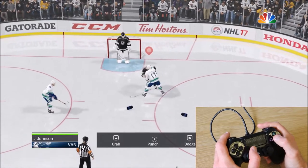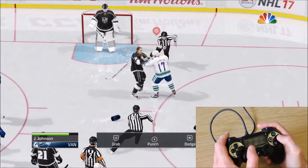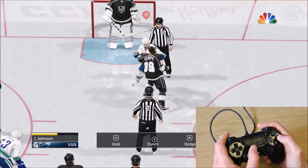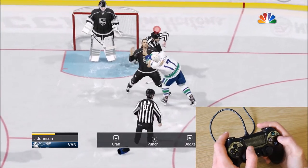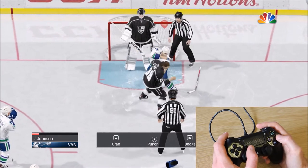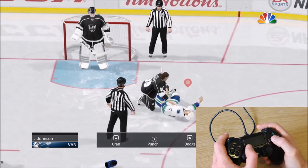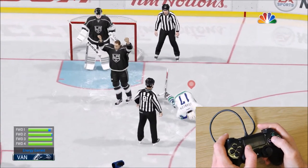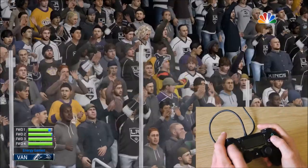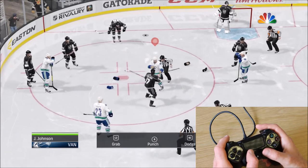Double tapping triangle in some situations will allow you to start a fight in game. When fighting you can try playing using just one stick and buttons, or using both sticks. If you watch the controller on the bottom right hand side of the screen, you will see us changing controls part way through. If someone else has started the fight, you will need to press triangle to accept.